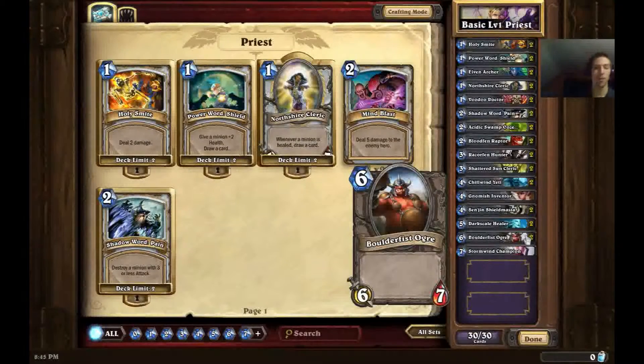Next up we have Boulderfist Ogre, another very strong basic card. It has 6 attack and 7 health for 6 mana — similar to Chill Wind Yeti with slightly less attack than health, but its stats are higher overall so this guy can take out bigger things. Whereas Chill Wind Yeti might be going for 2 or 3 drop minions, this thing can take out 4 or 5 drop minions. It's a very powerful turn 6 play, and great with Priests because it has so much HP it's likely to survive — meaning you can heal it up. If your opponent trades anything into it, that thing is still taking 6 damage. This is almost guaranteed to get 2 or 3 minions for 1.